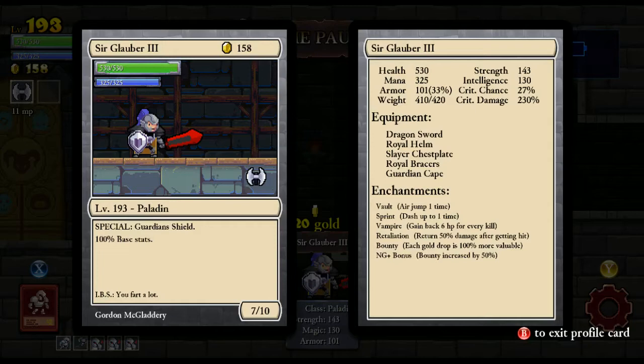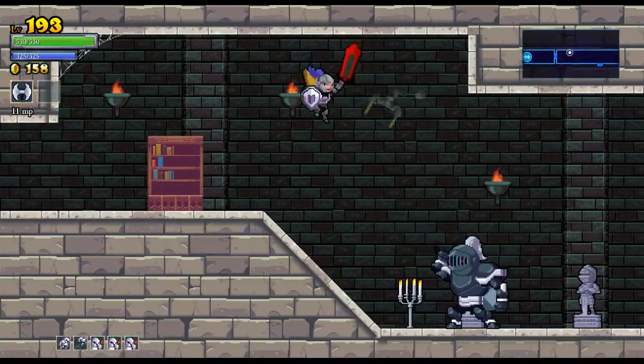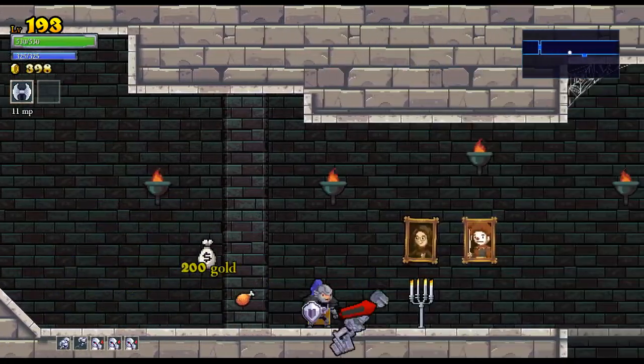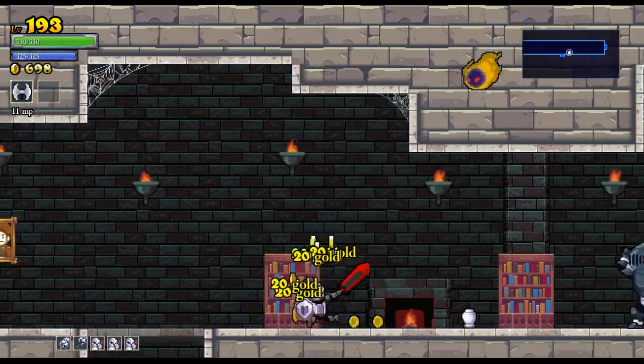Our crit damage is sitting at 230%, but our crit chance is still just a piddly 27. There's a couple of pieces of equipment I could buy to get more crit chance, but not a big deal. 530 health is pretty decent for this point in the game. And mana's not that important on the Paladin.